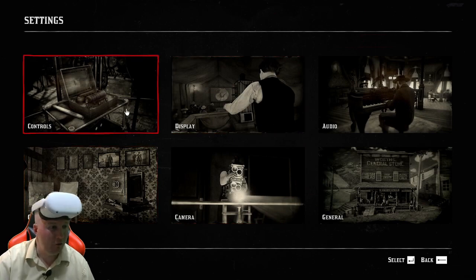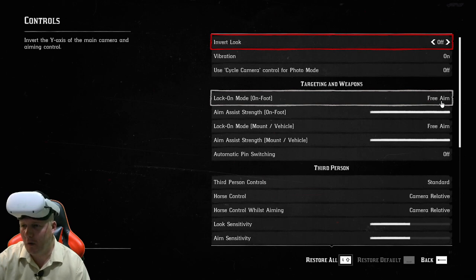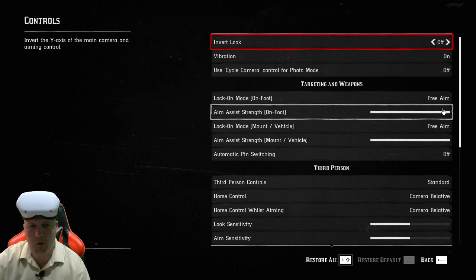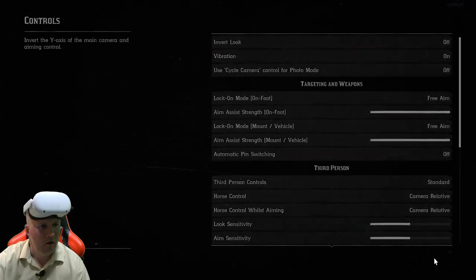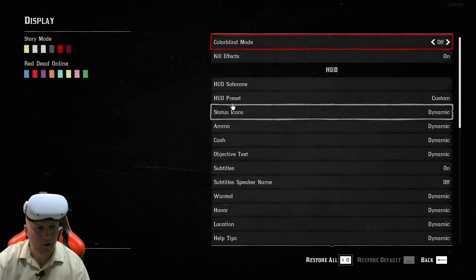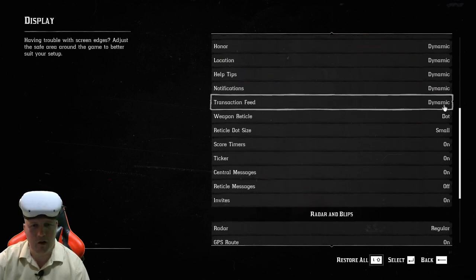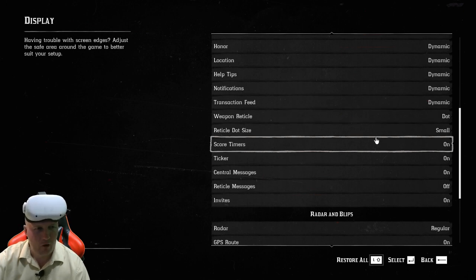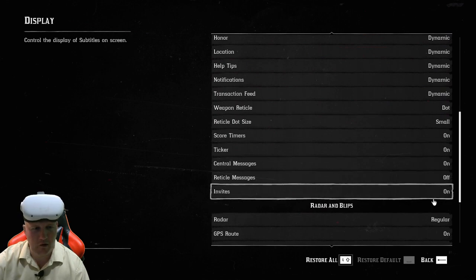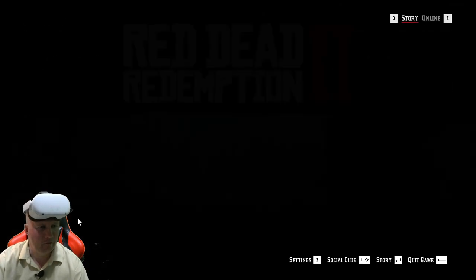Now come over to your Controls, go to Other Controllers. You'll come and set Edit on Free Aim, Lock On Mode on foot, then come down here to Lock On Mode Mount and Vehicle, and select both Free Aim. Then come to your Display Mode, come all the way down, and set this to Dynamic. Then Weapon Reticle dot size Small, and basically set everything else on or off as needed.